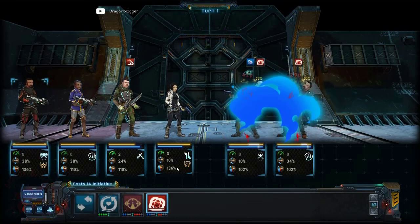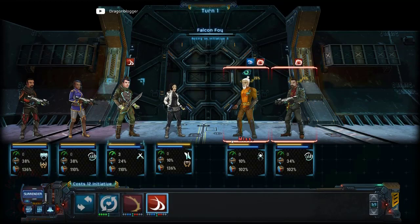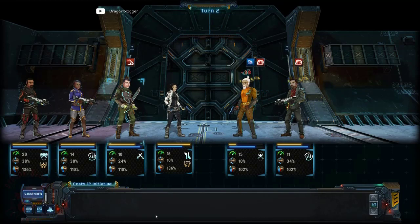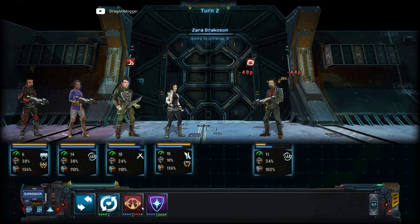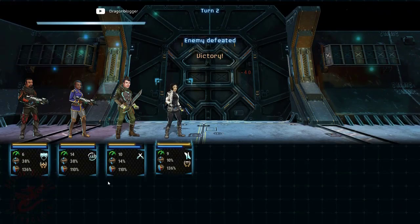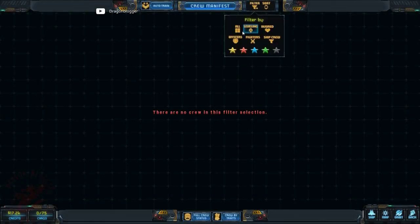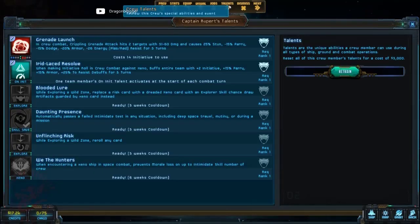Early on, the grenade charge for the Xeno Hunter definitely gives you a key edge in combat. Let me throw another grenade here — just systematically weaken and attack my opponents. The 25% chance doesn't mean they're always stunned; obviously it's only a 75% chance they're not stunned. But looking at the ability trait for level 4, the grenade launch is pretty effective — not only does it stun, but it also reduces their parry, their dodge, their armor, and makes them take more damage from energy weapons.